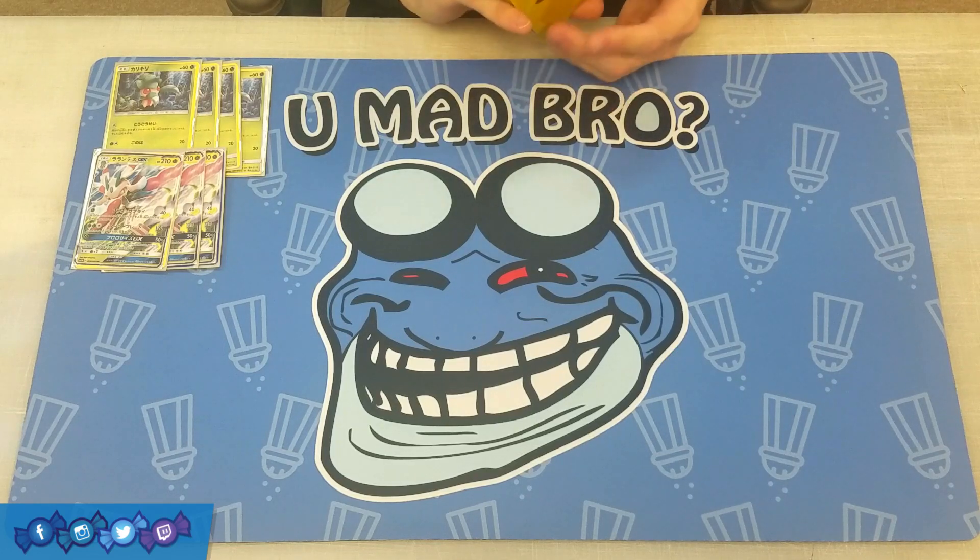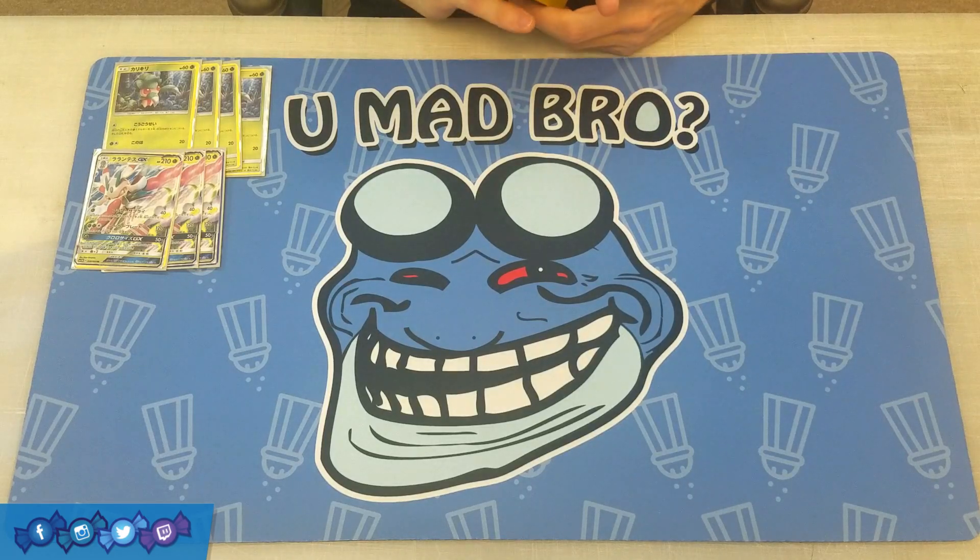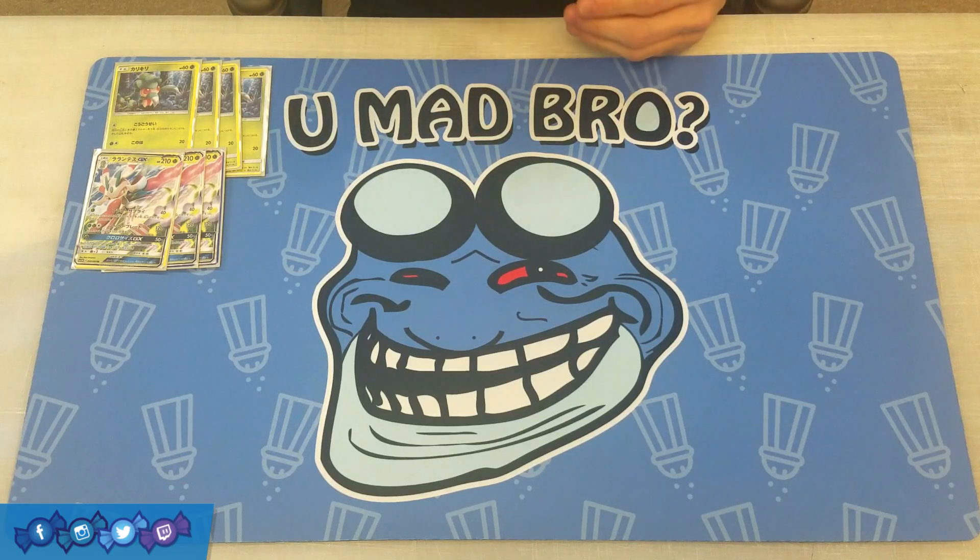Lurantis GX has 210 hit points, which is pretty good for a Stage 1 — going from 60 to 210 is a pretty crazy jump. It's Grass type, weak to Fire, which is pretty unfortunate since Volcanion is one of the most popular decks. But nevertheless, this is a strong card.